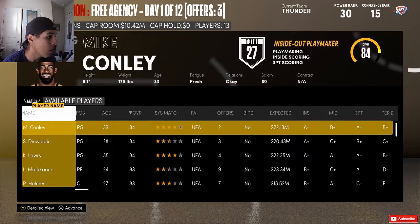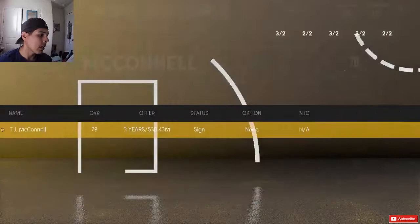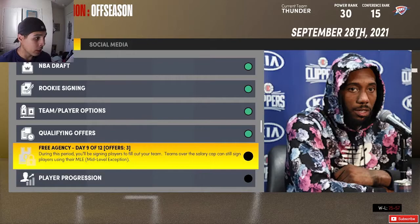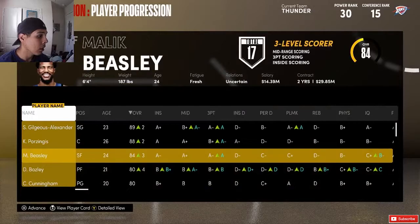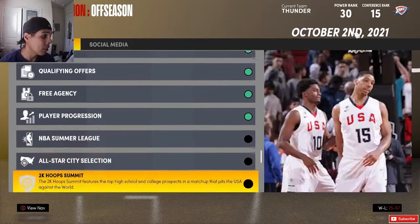I need a backup point guard. I'll go with TJ McConnell — not the worst, not the best, but still a valuable backup point guard. Let's go to player progression. I'm excited about this team. We are moving Christops to power forward, so Christops will be starting at power forward. I might even trade Christops for something else. Everyone went up — but Moses Brown didn't go up, which honestly really sucks.